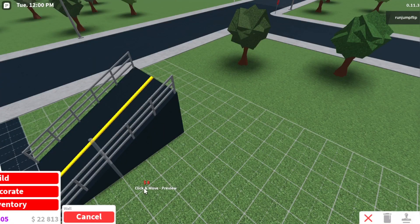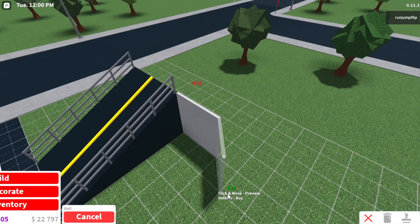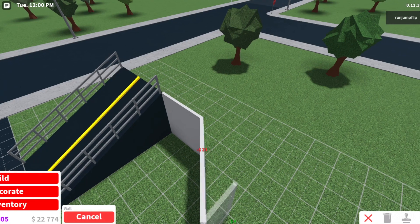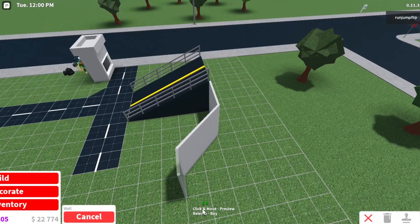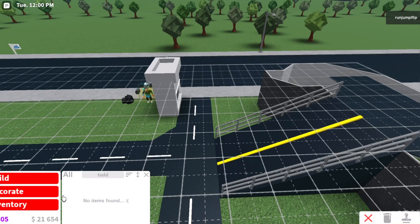I'm starting to build the mountain — adding the ramp to it, so this is what it's going to look like. The mountain isn't going to be super big because if it was really big that would be weird for a toddler town. I've made the outline of the mountain and just need to add stuff on top.